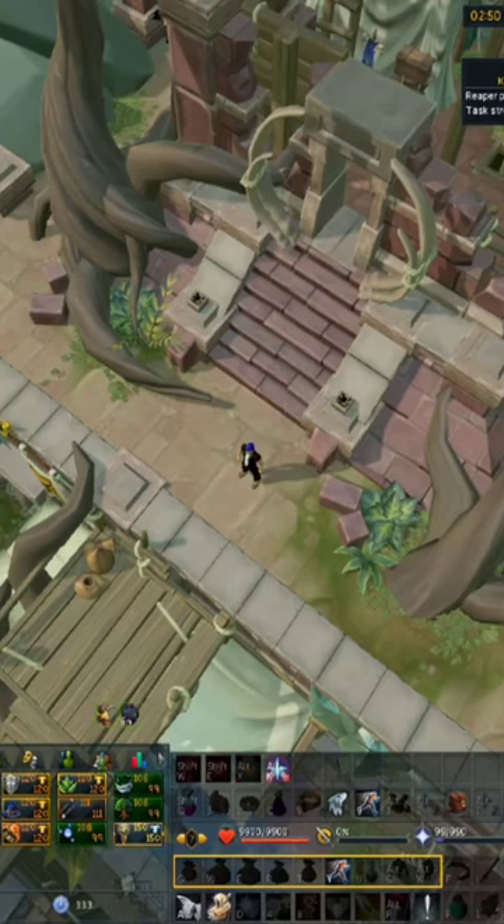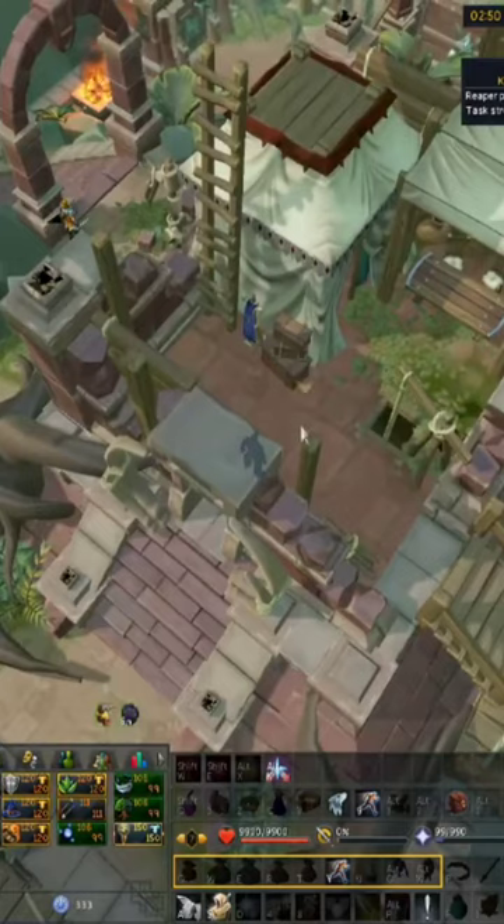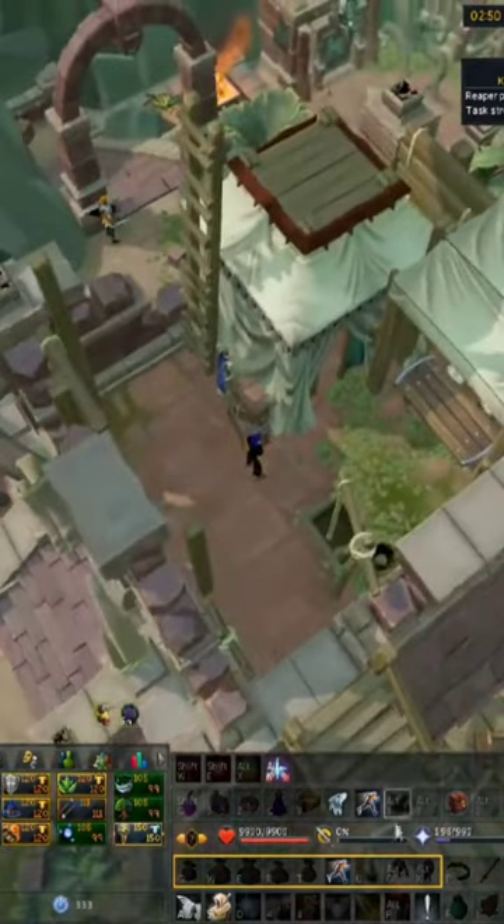The Player Lodge can be upgraded to level 3 using a dinosaur rib bone. Its first tier increases the chance of finding building resources all around Anachronia. The second tier increases your health, prayer, and summoning points when you are standing within the lodge, restoring what you have lost.